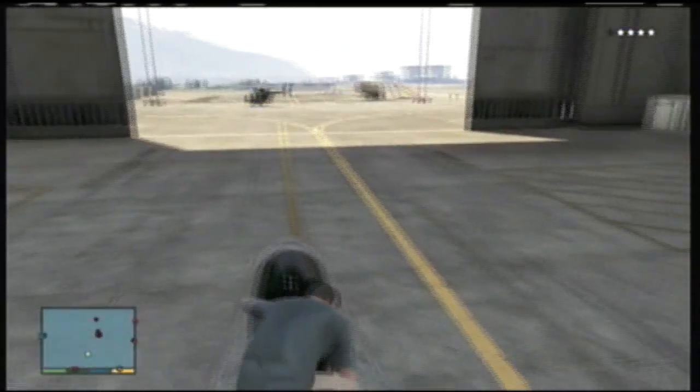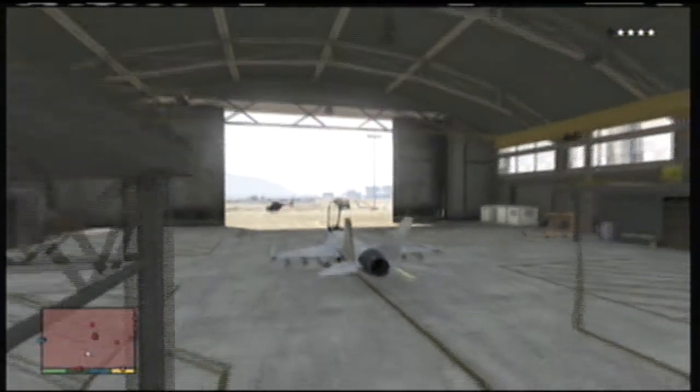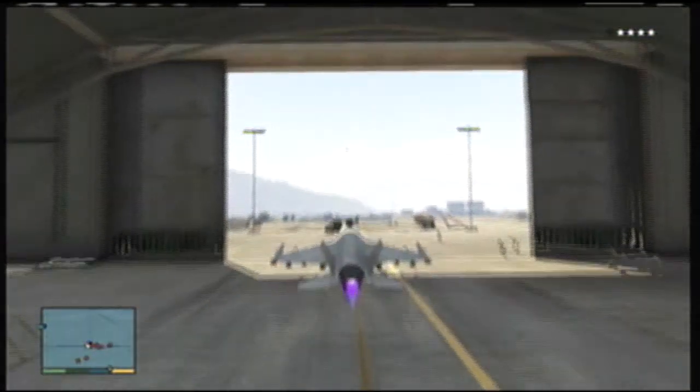I've tried taking a car into the military base, I tried parachuting — but out of all the strategies, this helicopter right into the hangar strategy works really well. I definitely recommend it to you guys.